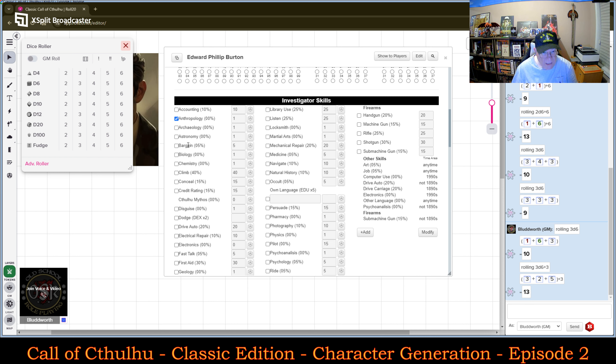Now adding the actual skill points. They get a number of skill points based on their Education level. They end up with two pools: the first pool is based on their Education level and is spent on professional skills, and then they have a generic pool that can also be used on anything.